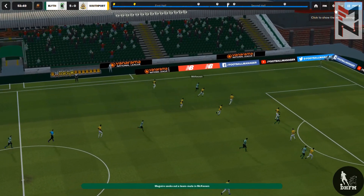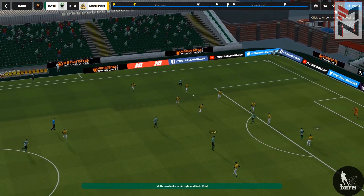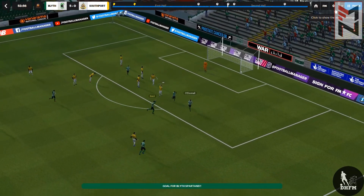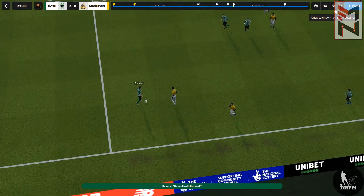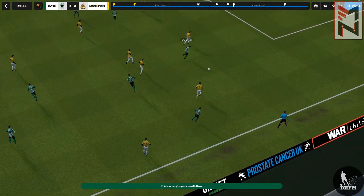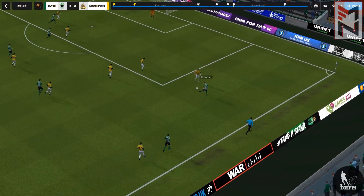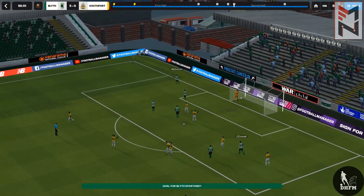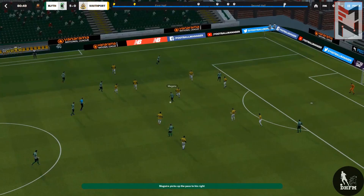I titled the tactic 'Rexalona' because I actually had a plan to use Wrexham to test it out. When I realized Wrexham had already been predicted to finish first in their division, I wanted to try it with a team that had less expectations — that's why I picked Blyth Spartans, who are in the Vanarama Conference North.